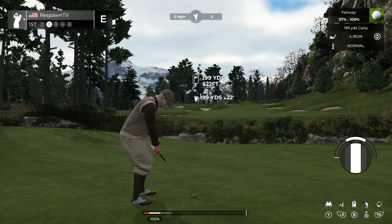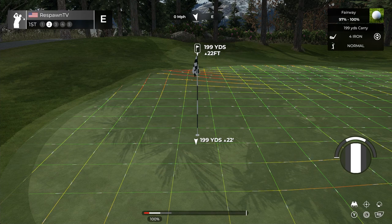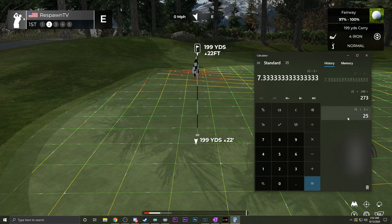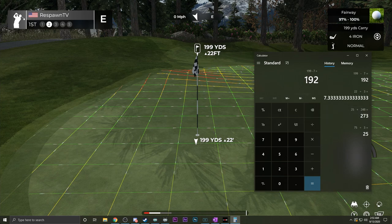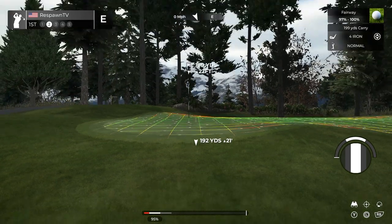So now for our second shot, we have 199 to the hole. When we zoom in we can see it's 199 yards and 22 feet up. We know that every three feet of elevation is a yard — so 22 divided by 3 is 7.33. For this we subtract because we are going uphill, and that's going to take distance off. So 199 minus 7 — rounding down — means this shot at full power is going to go 192 yards, which would put us right here in the rough.